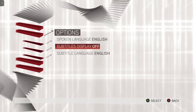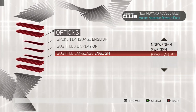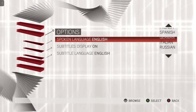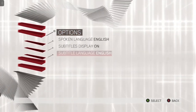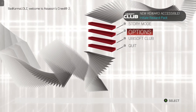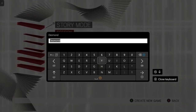Let's go and check out the options. Subtitles — yes. Language — we'll leave it as English. Spoken language — yes, English. All good. Story mode, session name — we'll just leave it as Desmond.